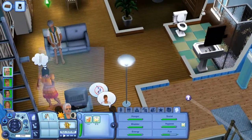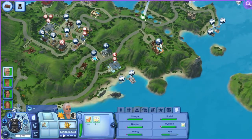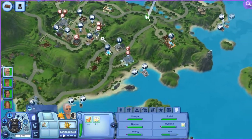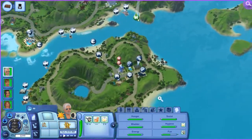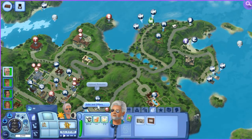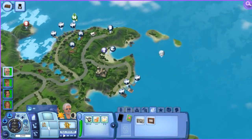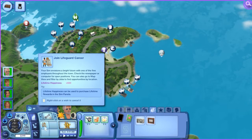The first thing we're gonna do is he wants to become a lifeguard or join the lifeguard career. So we are going to figure out how to get there. This looks like it's a resort or something. Here is all the regular town stuff — another resort, and some beaches. The game says to check the newspaper or computer for open positions. You can also go to the map view and filter by jobs to find opportunities by location.